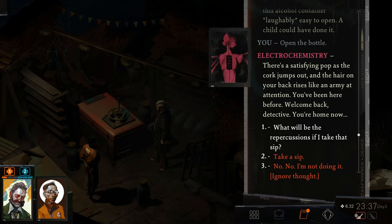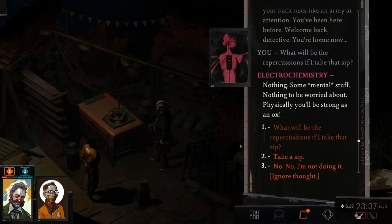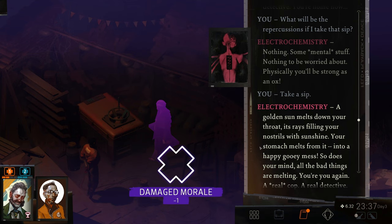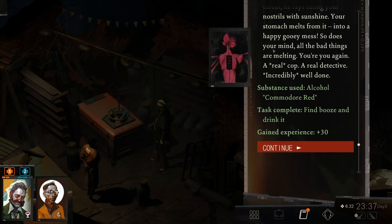Sure are, electrochemistry — maybe a little bit too comfortable. What would be the repercussions if I take that sip? Nothing — some mental stuff. Nothing to be worried about. Physically, you'll be strong as an ox. Sounds good to me. Let's take a sip. A golden sun melts down your throat. Its rays fill in your nostrils with sunshine. Your stomach melts from it into a happy, gooey mess. So does your mind.